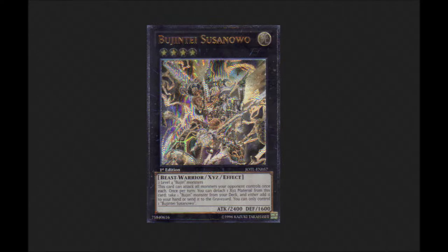Arasuda also helps you go into your Xyz monsters. For example, Bujin Susanoo is a really good card — it attacks all of the opponent's monsters, so it can even set up some big plays.